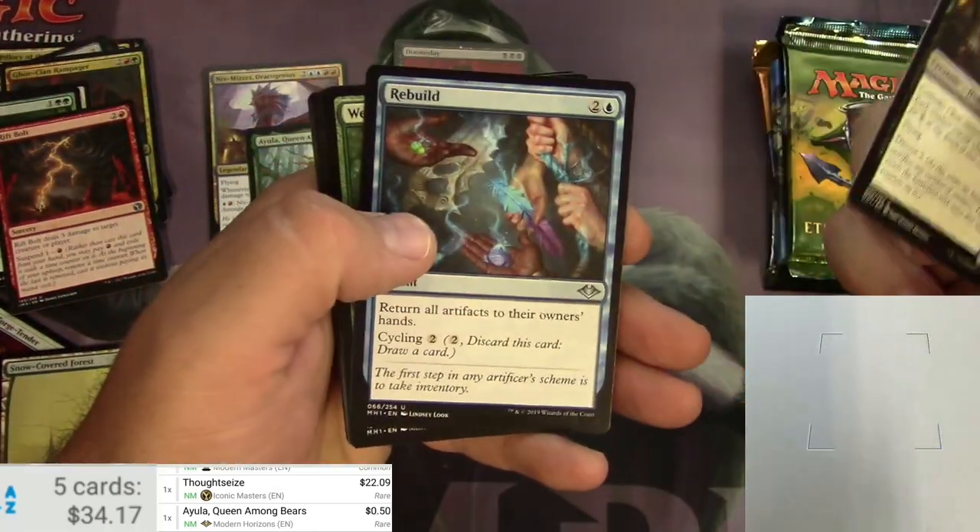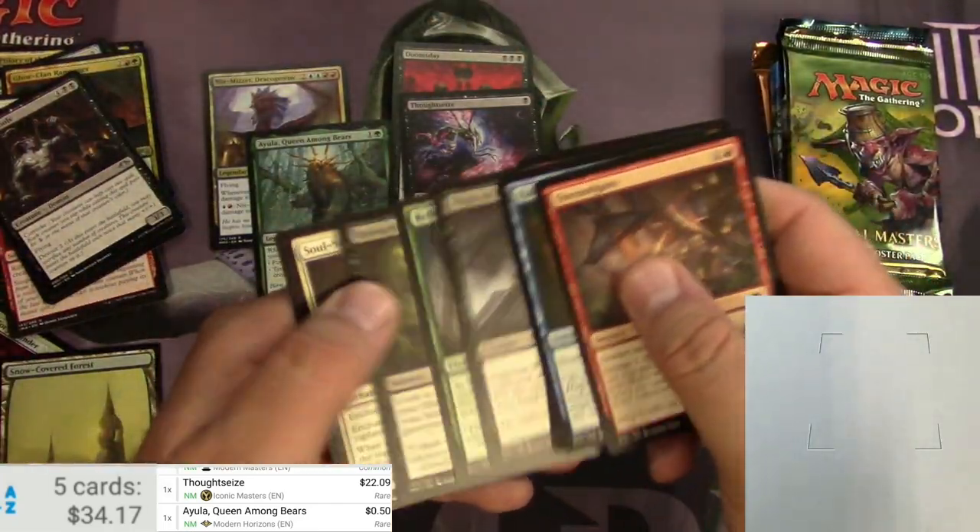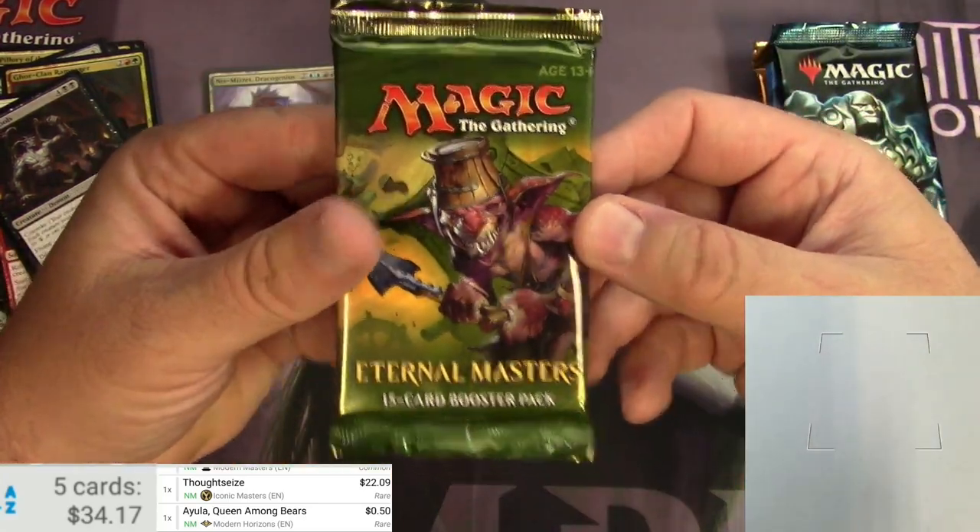Also Feaster of Fools, Rebuild, Web Weaver Changeling, and some shenanigans. Alright, Eternal Masters is up next.